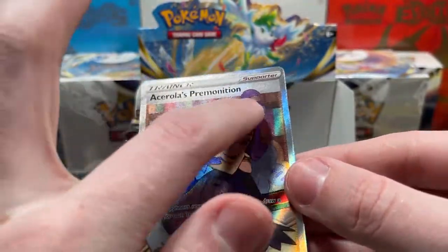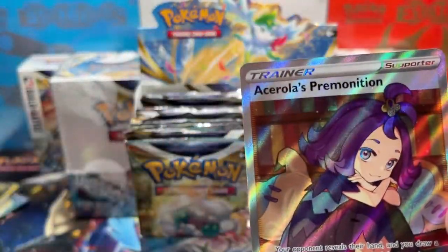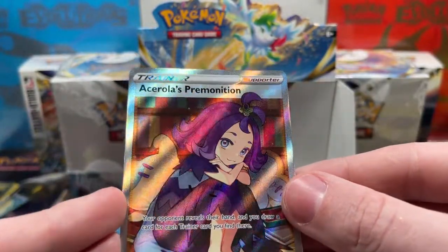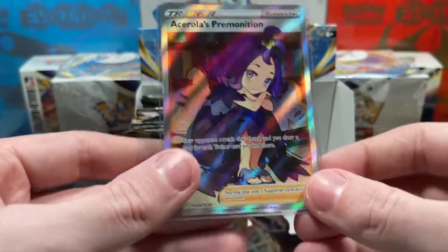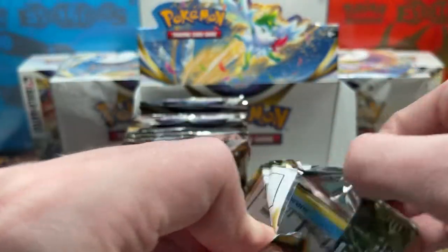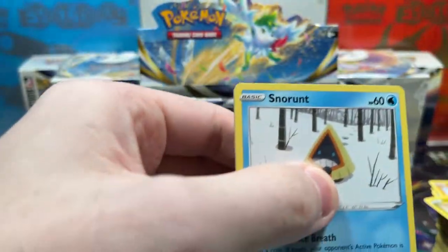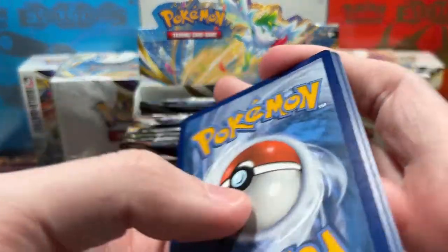It's super cool. I'd highly suggest you get this card if it's not super expensive, because it's pretty sweet. We've got a decent stack going now. Hopefully we can get some more character cards. That one — Acerola's Premonition — is technically a full art character card, so I'll take it. It's not one of the standard ones with the yellow border.